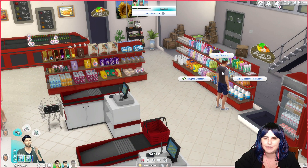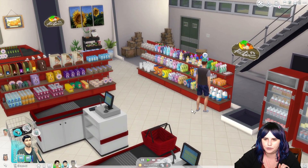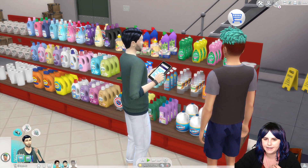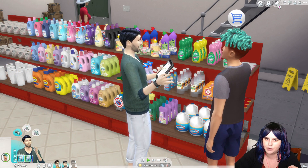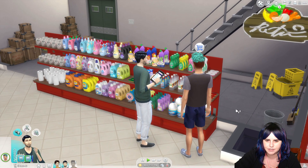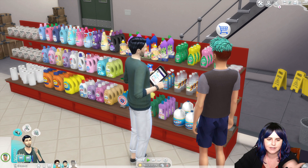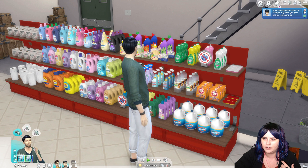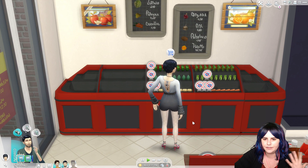This guy over here, since he just came in after I loaded the lot, I am able to 'ring up customer.' So my Sim will go over to him and pull out his little tablet and ring him up. The Sims do not go to the cash register — the cash registers are not used for anything other than management purposes. When your Sims purchase something in a store, they just stand there until your Sim comes over to ring them up with the tablet. I have found in a big store like this it's very difficult to run with just a single Sim. Even with his wife in here helping, it's still getting crazy hard to keep up with everybody. The Sim buys the thing off the shelf and leaves.